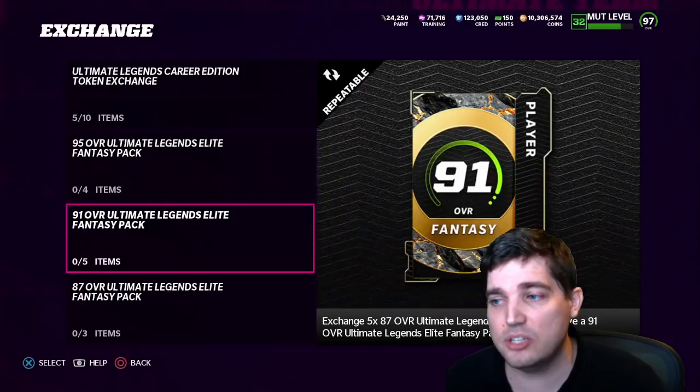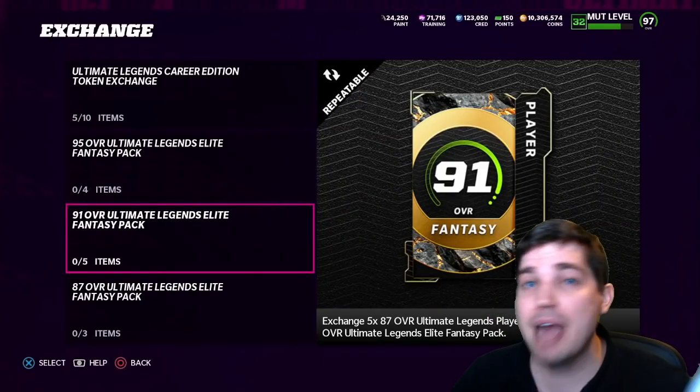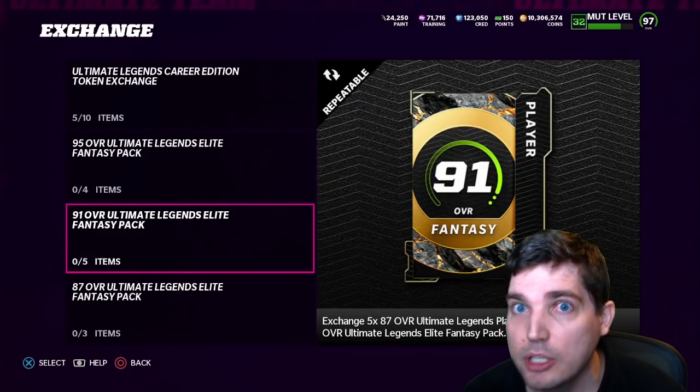I'm talking about sniping cards, waiting for them to go up, doing the sets, and making more coins. If you look at these sets, sometimes those 91s are going for something crazy — 70 to 90k, and I've seen over 100k for some 91s occasionally. Mega profit there too, as long as you do the math and you had a good Ultimate Legend. It's crazy — just building these things all day, people have made millions. I'm not exaggerating — millions — just building Ultimate Legend pieces.